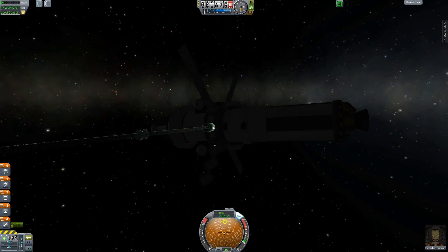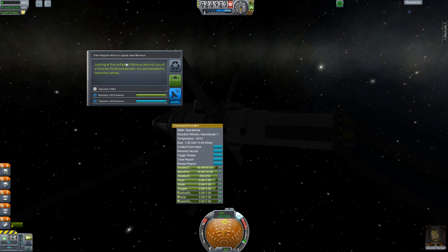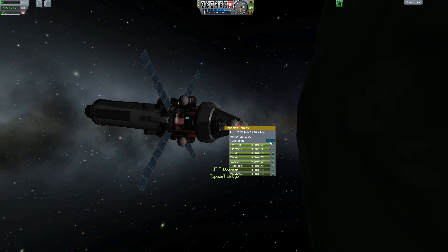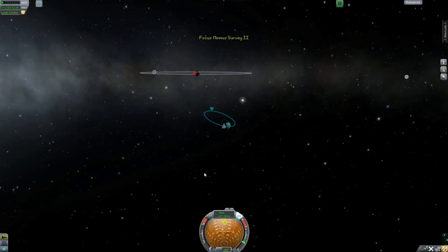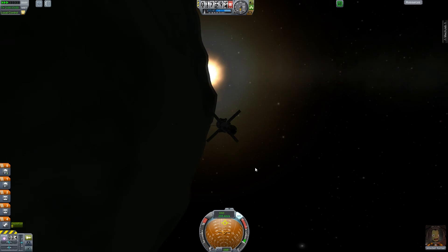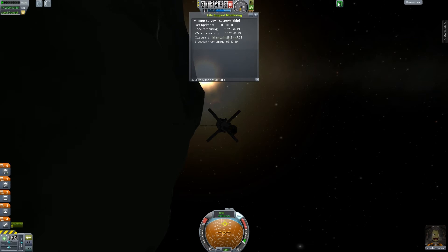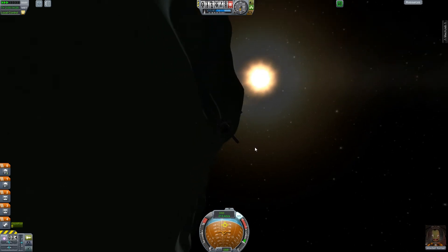Why did I just retract that panel? I don't want to retract that panel. Clicking on the wrong stuff - I can't see anything again, it's always dark. So we will keep that. Let's re-extend that panel just in case we do need it - no sense taking chances here. Review our report - crew report on space. We'll keep that - EVA, and we can beam that back when we get back into comms range. So I guess we'll just do another orbit here, hopefully get back into comms range, beam this back, and then start working on plotting our return. How much food do we have left? We have more than enough - those little containers have a lot in them for one guy.